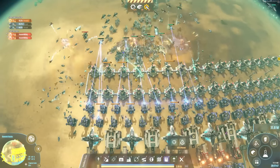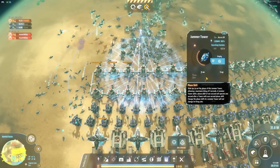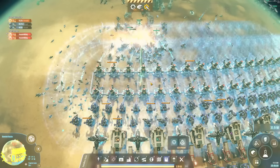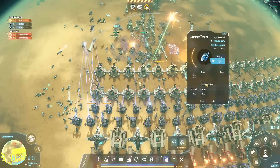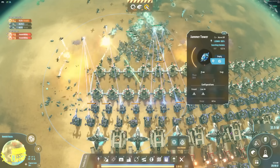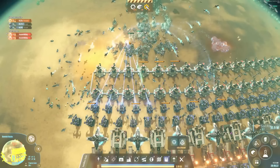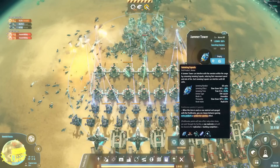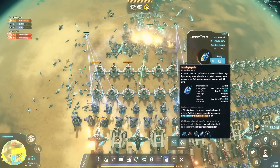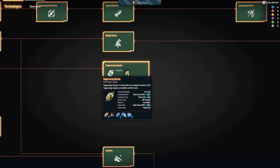There's another trick to keep in mind: jammer towers tend to all fire at the same time, but you can use a phase shift to give each one a delay — for example, a one-second delay — so they fire one after another. Set them all to different phases and you'll have permanently slowed units. Initially the jamming capsule only slows enemies for about half a second, but if you go to the technology screen you can unlock the suppressing capsule, which slows them down for much longer and by a lot more, making enemies a lot easier to defeat.